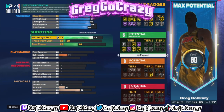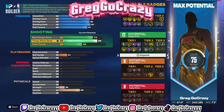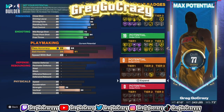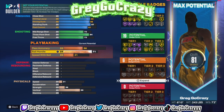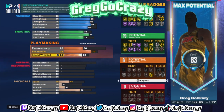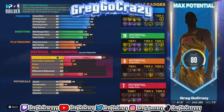For the shooting, you want to put his mid-range rating at 73, his three-point rating at 78, and his free throw rating at 73. For playmaking, you want to put his pass accuracy at 53, his ball handle rating at 75, and his speed with ball at 61.